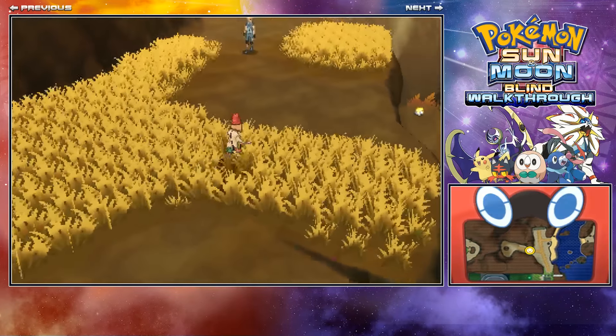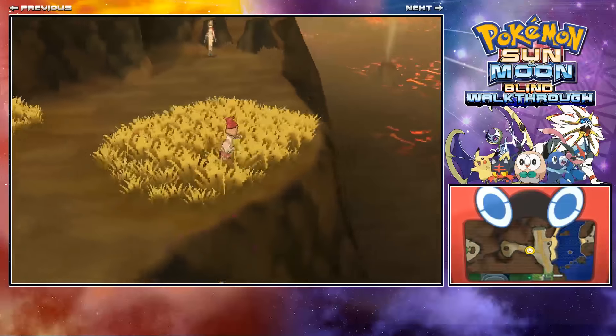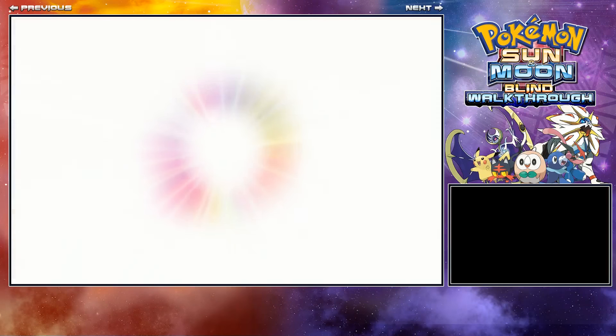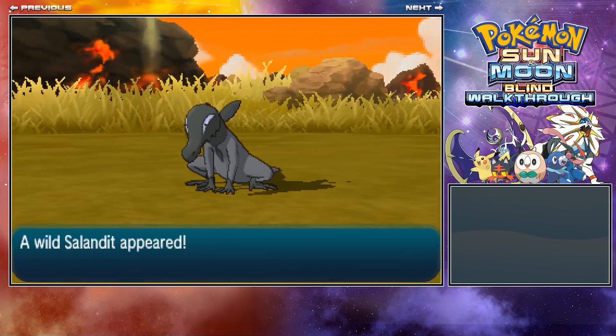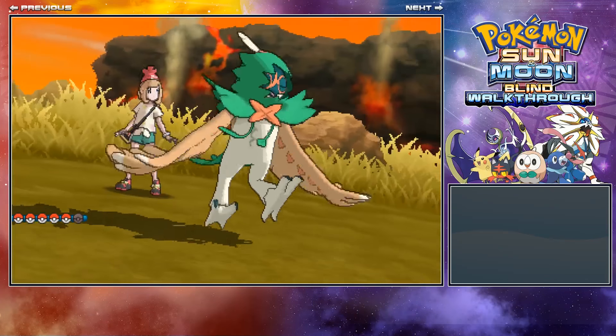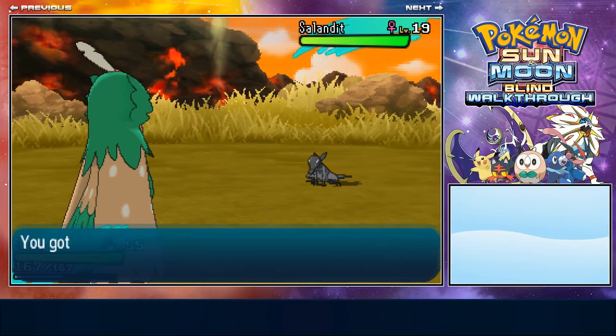There's a TM here if you want to get that too. Just run in this patch of grass trying to find it — that's apparently where you need to find it. Then you'll go into a battle. I found a Salandit the first time, then my second encounter was the legendary Ultra Beast. So just run around until you find it.